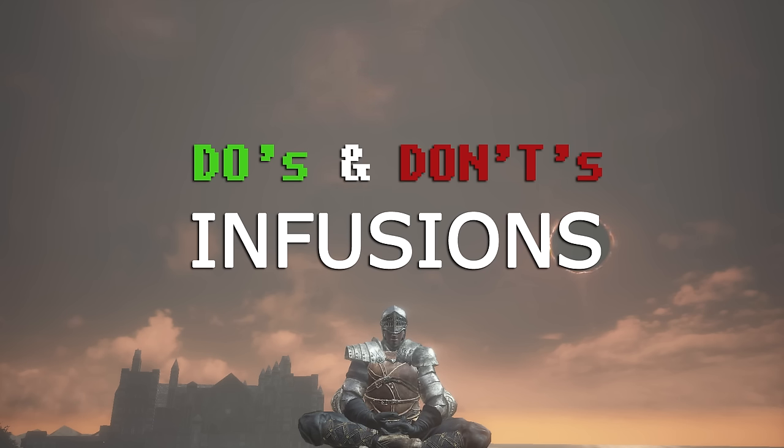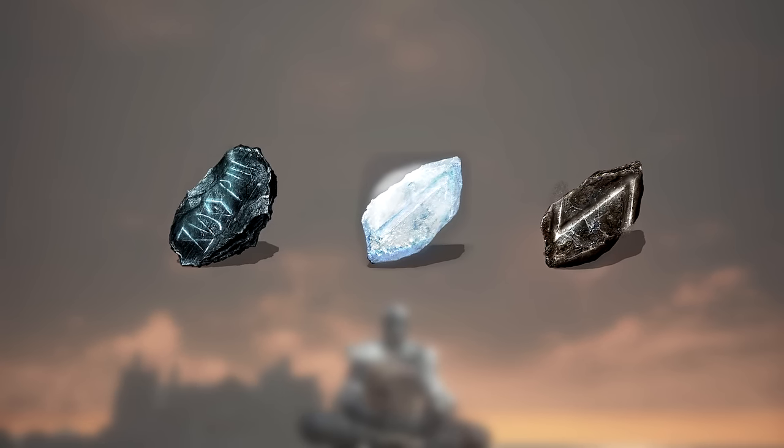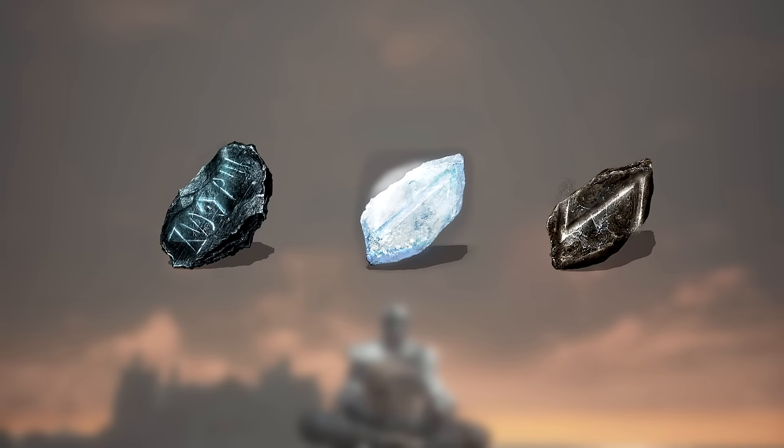What are infusions? Infusion is a more advanced form of smithing that infuses an element. Before we get into how to do infusions right, first we have to find out if we can actually perform them. There are three kinds of weapons and equipment in this game, depending on which upgrading material they require: weapons upgraded with Titanite Scale, weapons upgraded with Twinkling Titanite, and weapons upgraded with regular Titanite.